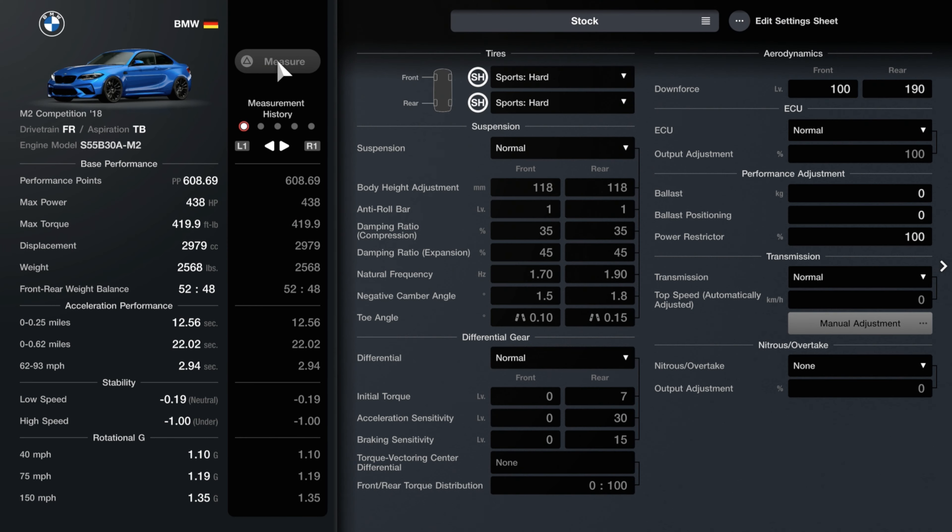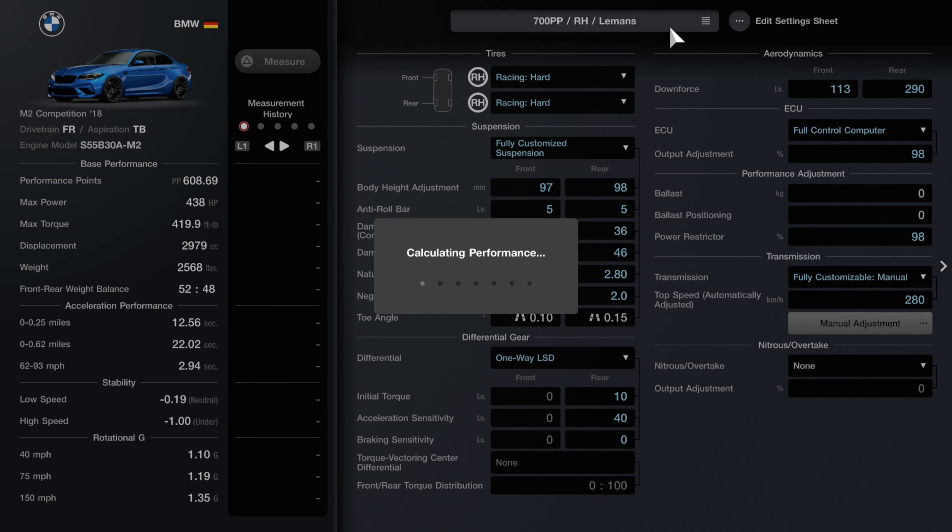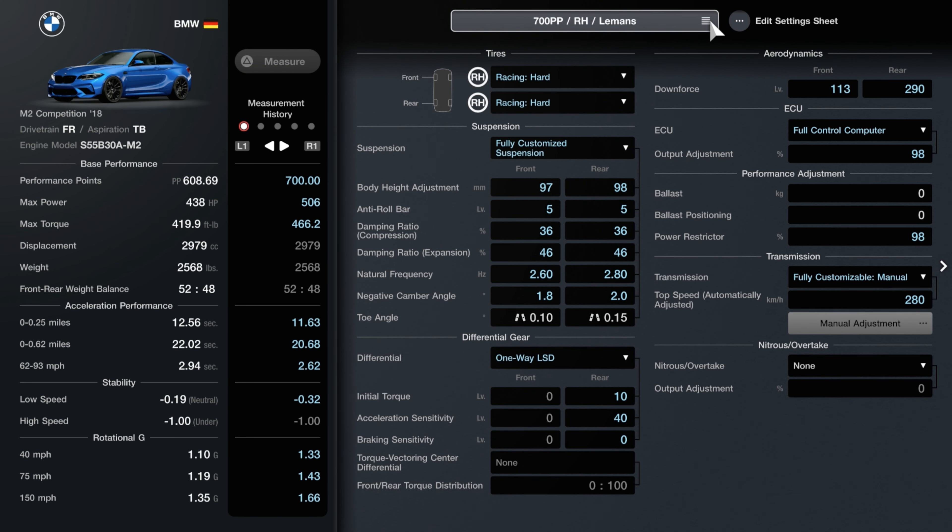Let's get into the tune and talk about performance. The stat changes from stock: horsepower is now 506, with 446 pounds of torque. It's still relatively lightweight, weighing just over 2,500 pounds. Acceleration, top speed, and cornering are all improved from stock. This tune just has a few permanent upgrades as it's fairly powerful stock.